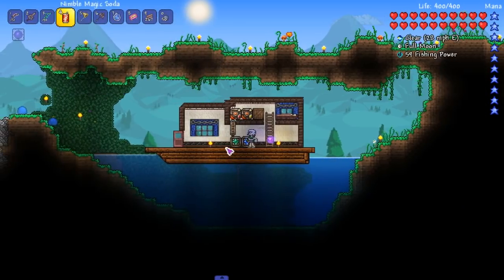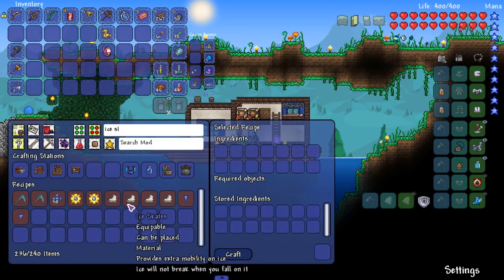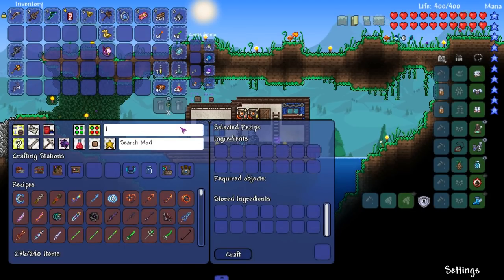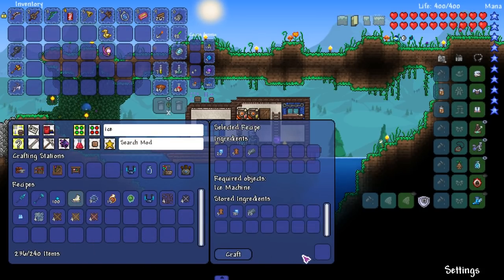That's amazing, that's beautiful! There we go - the ice skates... oh I don't have enough lead now. Oh my god, everything is just bad, all kinds of bad right now. Go ahead and make some lead and then let's try the ice machine.